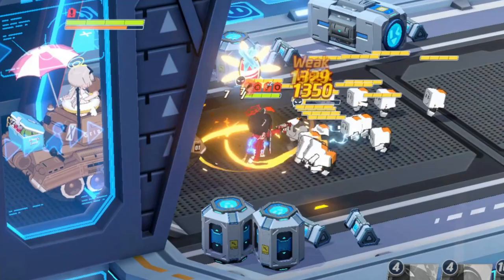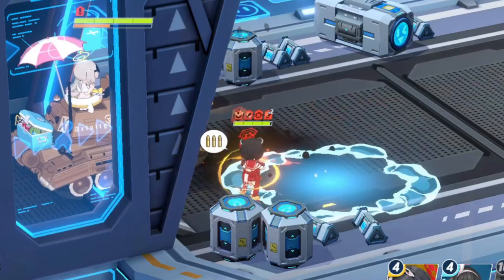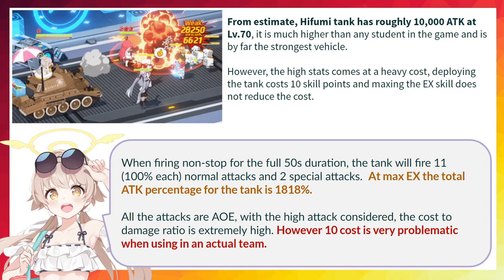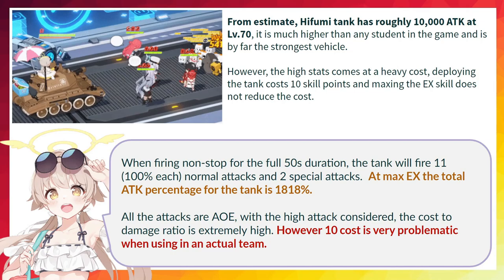Now let's move on to Hifumi. Her tank is by far the most powerful vehicle in the game for now. From my tests, the estimated base attack for the tank at around level 70 is around 10,000, which is much higher than all other students. But it does come at a heavy cost — deploying the tank costs 10 skill points. When firing non-stop for the full duration, the tank will fire 11 normal attacks and 2 special attacks, so the total attack percentage at max is over 1800.